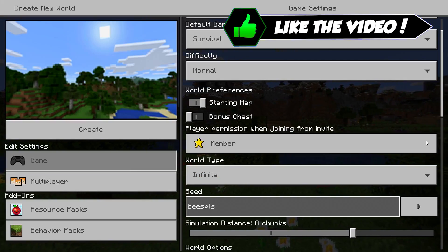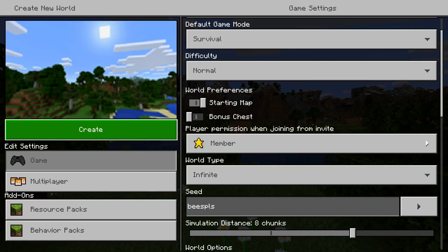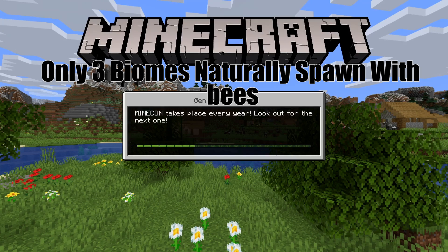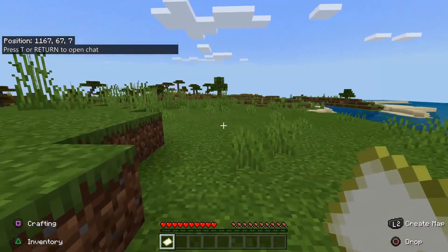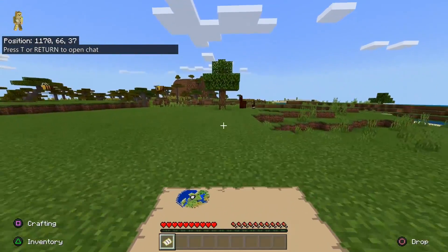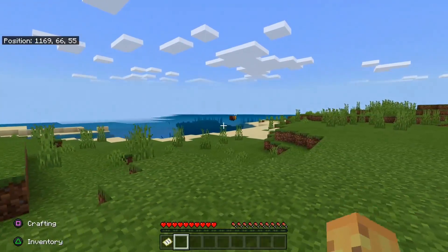It is a bit easier if you're starting a brand new world. We're going to use the seed 'bees please' today - it's one I found earlier that has a guaranteed chance of having bees next to spawn. Any new biome of three types will spawn with a chance of having bees. One is the plains biome, which is the most common of the three types. There is the sunflower plains, and there is the flower forest.